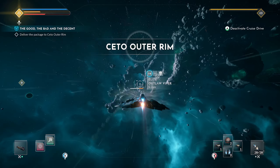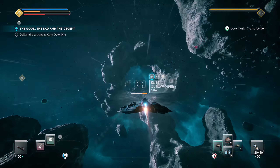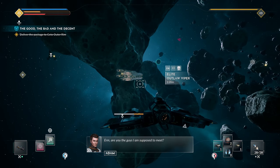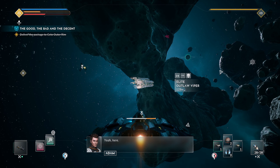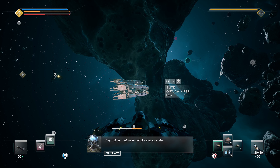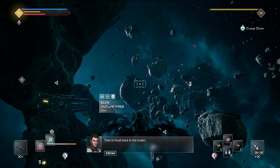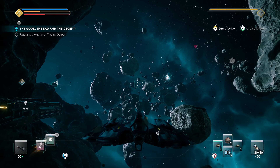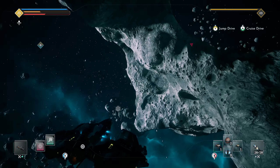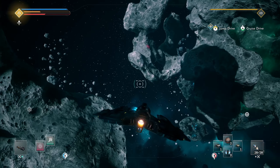Elite outlaw Viper, level four. Are you the guys I'm supposed to meet? 'You have the package? This paint job will finally make us stand out — they will see we're not like everyone else.' Am I the only one who prefers not to stand out around here? Time to head back — all that was for a paint job? Are you serious?! They couldn't find paint somewhere? Unbelievable.